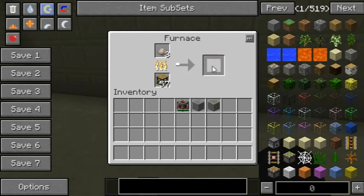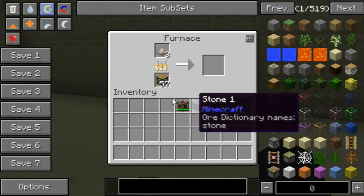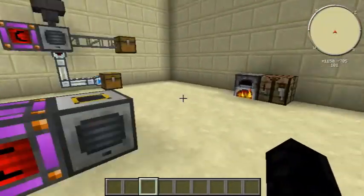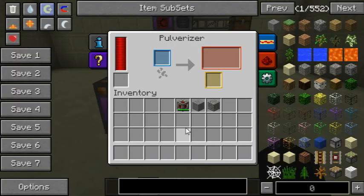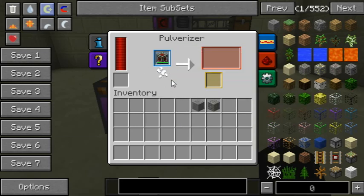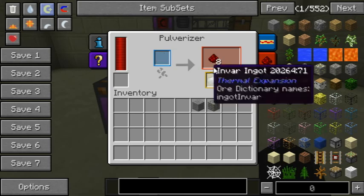You can take that pulverized iron and cook it back into a normal iron ingot, so you can't gain anything through this machine except by processing ores instead of ready ingots. Apparently this mod can also pulverize some of its own machines, though it doesn't seem to do all of them, so don't count on that.